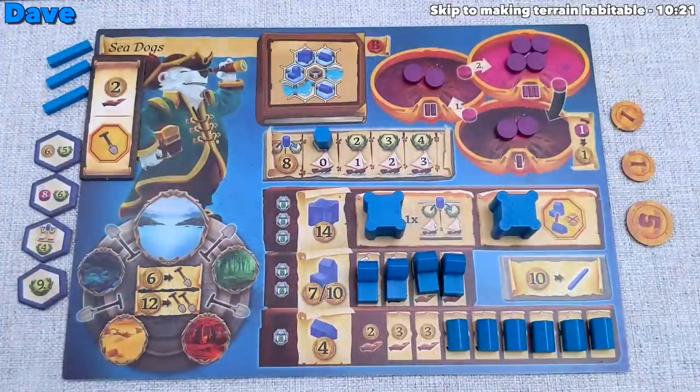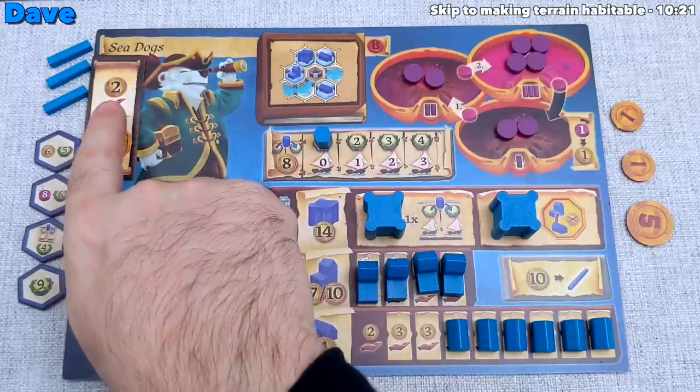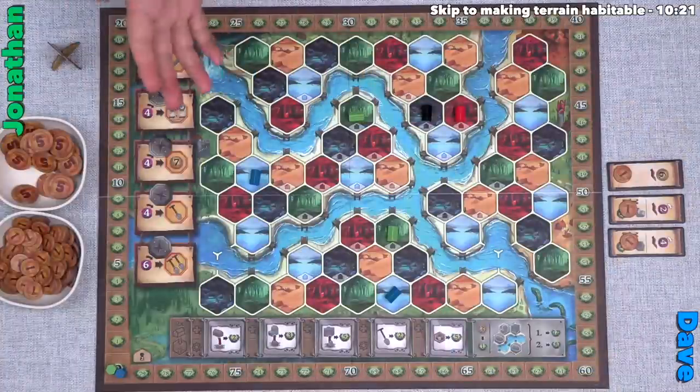Dave collects his income as the sea dogs: three plus three plus two equals eight from houses, plus two from his tile for ten money total. Dave has no power charging as part of his income right now. That's income done — now it's time for the action phase.